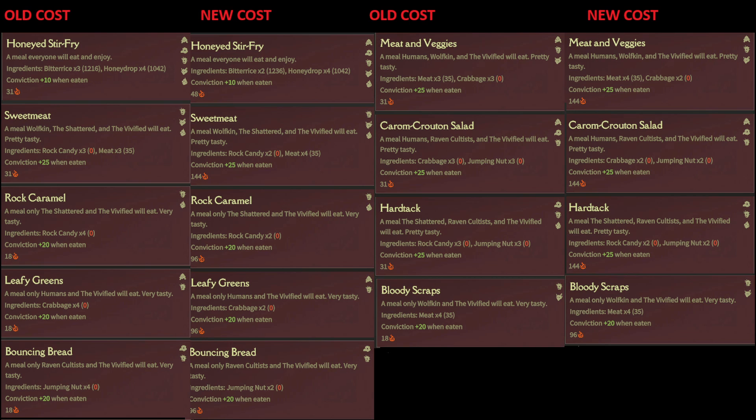I think overall the update was good for making leafy greens, bouncing bread, and rock caramel. Everything else, just kind of ignore it. Maybe make bloody scraps — I'm still on the fence about that one. I'll probably be making it and then I'll run out of small corpses and then stop making it. We'll see though.